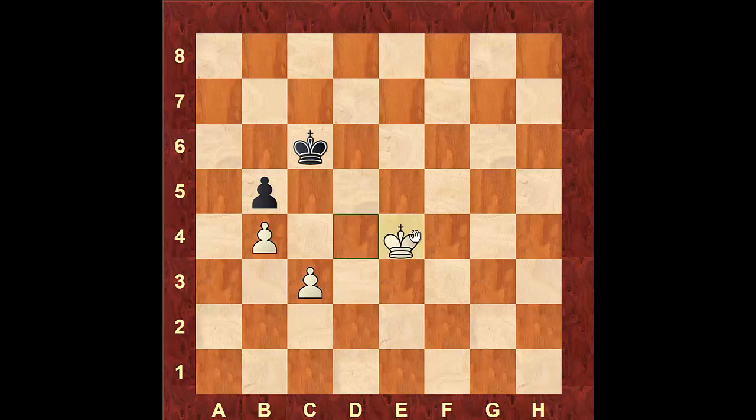You want to make sure you're advancing on the other side — this is called outflanking. After he brings the king to d6, we take the opposition. After he moves to c6, we outflank him again and advance on the other side. If he moves king to d7, we take the opposition and go win the pawn and the game. Or if he tries to hold on with king to b6, we take the opposition and after taking it again, he cannot hold the pawn and we win.